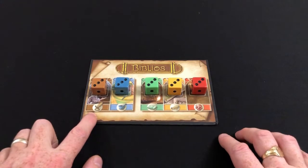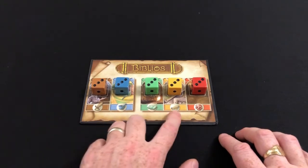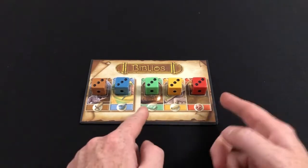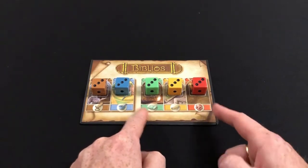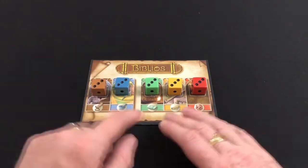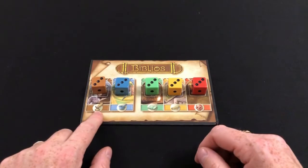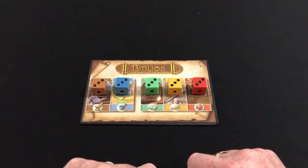So we have monks, we have pigments, we have holy books, we have manuscripts, and we have forbidden tomes. These three items are separate from these two items because these are the most common items and these are rarer items. The dice across the board are not for rolling — they represent the current victory points for having the most cards of that category at the end of the game. So if at the end of the game I had the most monk cards, I would score three victory points because that is the value showing on the dice. Of course those values will change as the game progresses.